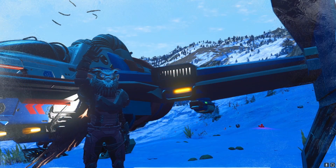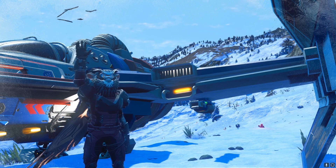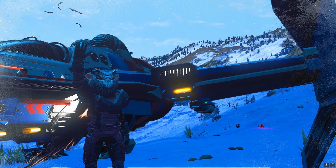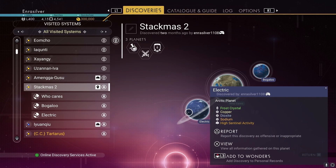Greetings Travelers, Enra Silver here, and during the month of December, I invited builders to come to a system in Euclid with two different frozen planets and build something winter themed. I called this event Stackmas 2 Electric Boogaloo, in honor of a build I did with Revivalizer and Joe J in December of 22, called The Grinch Who Stole Stackmas.